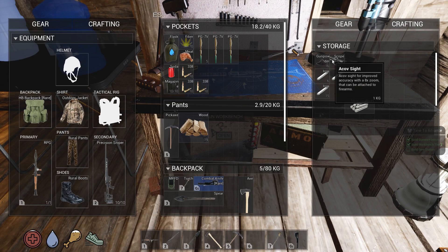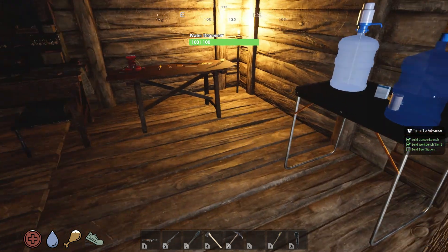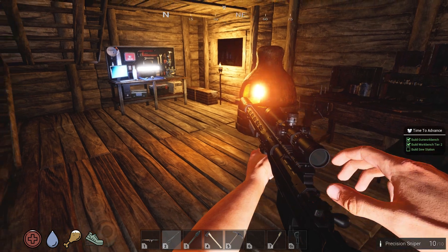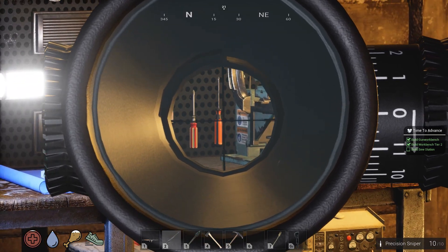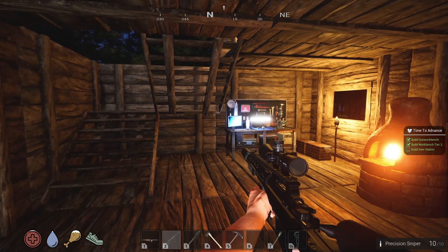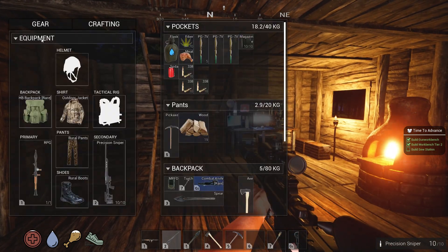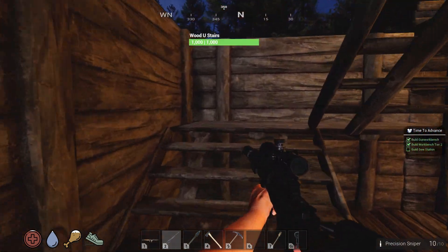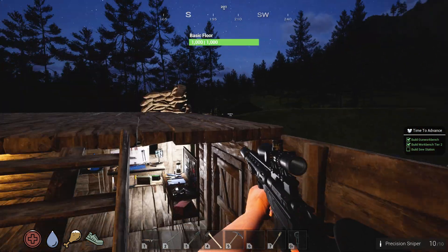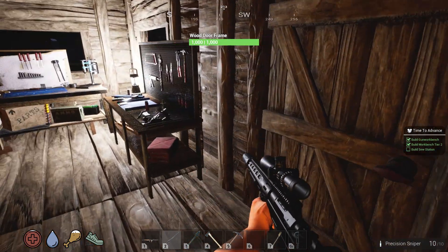We'll go back with the rocket launcher and this awesome scope. Let's look at the attachments. I'm also going to try to reload my magazine. This is an 8x zoom — if I hit reload, yes, it automatically reloads without me having to go into my inventory. The other magazine I have also has 10 rounds in it, so I can just slide over to it. It's getting lighter out, let's get up top and take a look. Number one is the rocket launcher, and two is the sniper rifle.